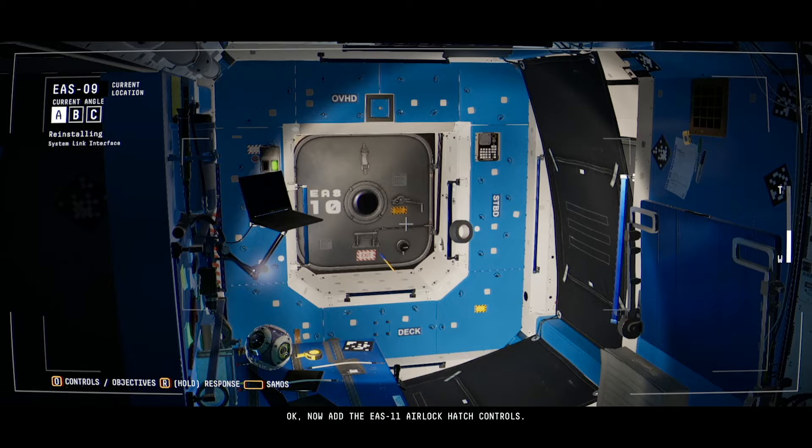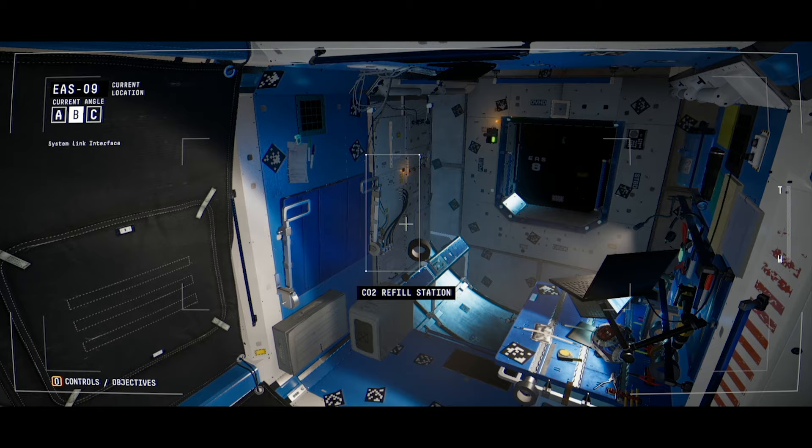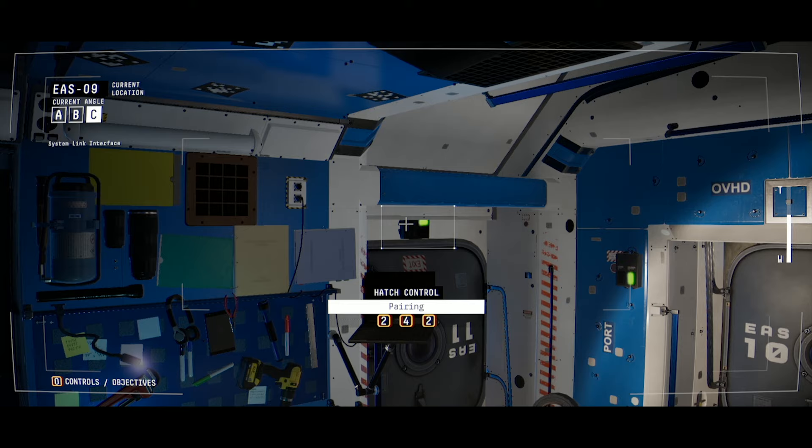Okay, where is 11? I think that's... there we go. It's the opposite one, that's 8. Is it 1 over? Yeah, there it is. Just gotta zoom in. Now, use your system link interface to open the EAS-11 airlock.